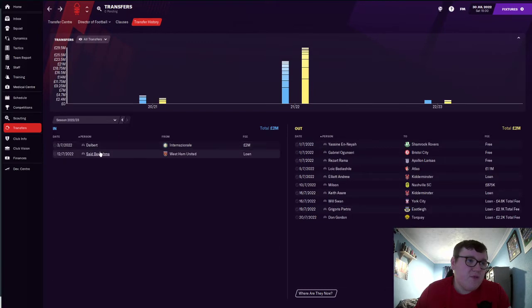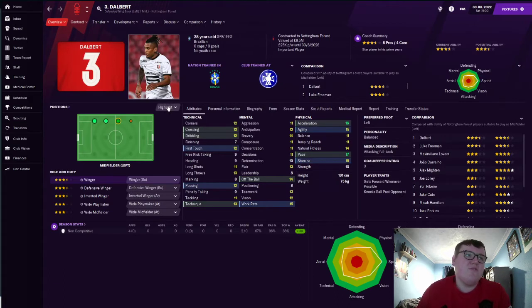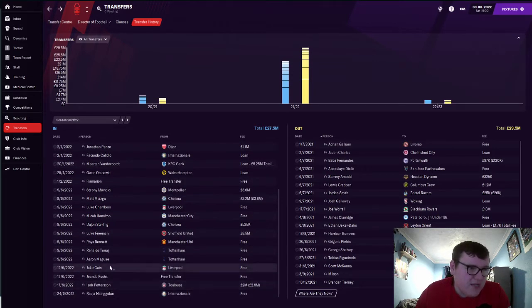For the 2022-23 season we managed to get Ben Rammer on loan — worth 23 million, one of the most valuable players at the club. He's got great flair, his pace could do with a boost but overall he looks quite good and I'm really happy with that signing. We also signed Dalbert for around two million, which isn't bad at all for a player of his calibre.